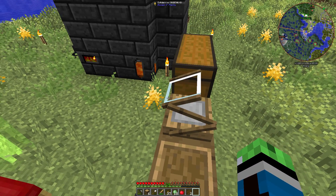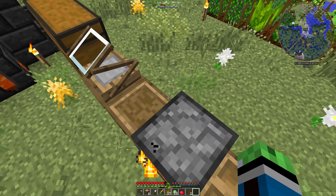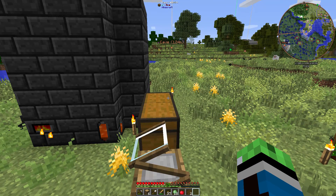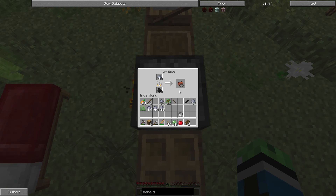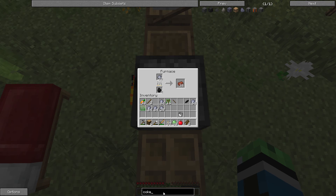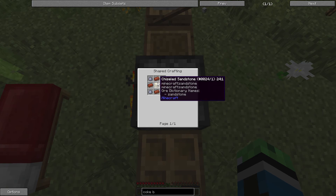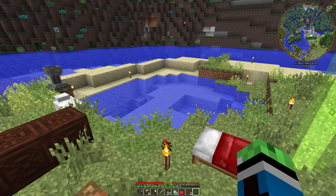I think a good use of our time would be to get the coke ovens up so we can get some steel. I got 33 birch and 14 oak. We need some sandstone for the coke bricks, which means we need sand — a lot of it.